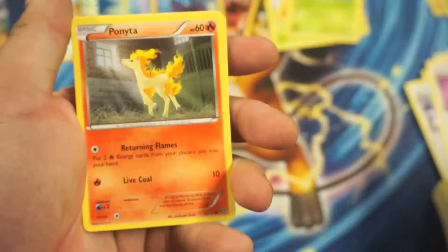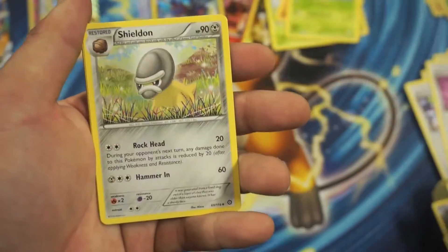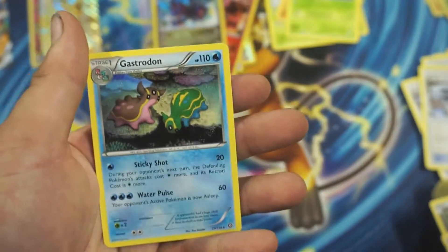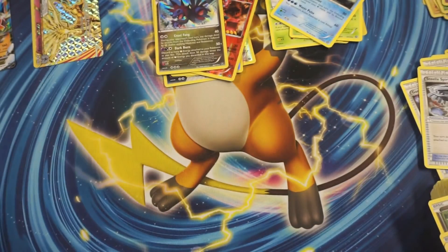So we got a Dino, Ponyta, Merle, Litleo, Rufflet, Sheldon, Steelix Spirit Link, Fluffy, a Merle Reverse Holographic Common, and a Gastrodon Rare.